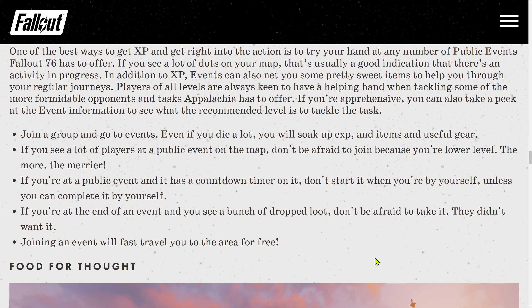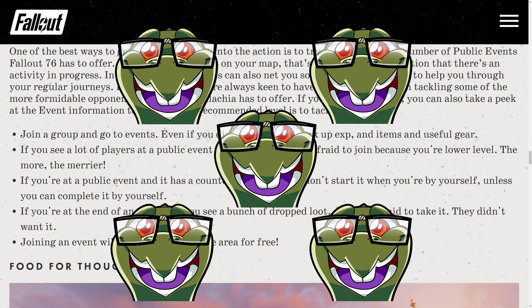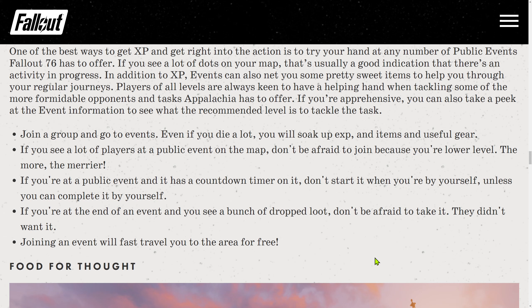Those are very good tips about events — 5 out of 5 turtles. I'll just add: we're talking about events with an exclamation mark — those are the most important. You always want to do them if other people are there. High level players can usually solo most events, so if you see at least 2-3 dots already on the event, go at least check it out. If you cannot contribute, just learn what the event is about. If you are way below the recommended level, still go there — if there are other people, you will still get rewards. So go there, learn, be there, unlock spots on the map. That's a good recommendation and I fully support it.